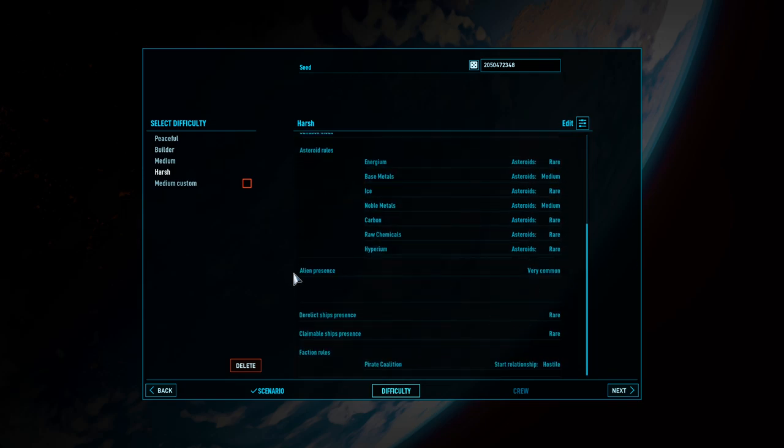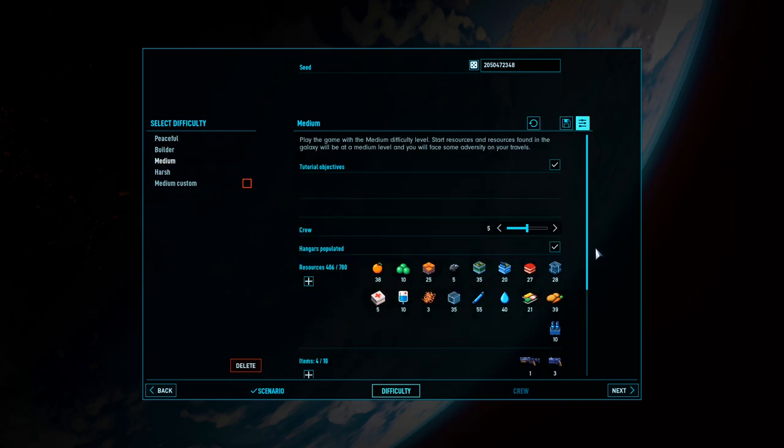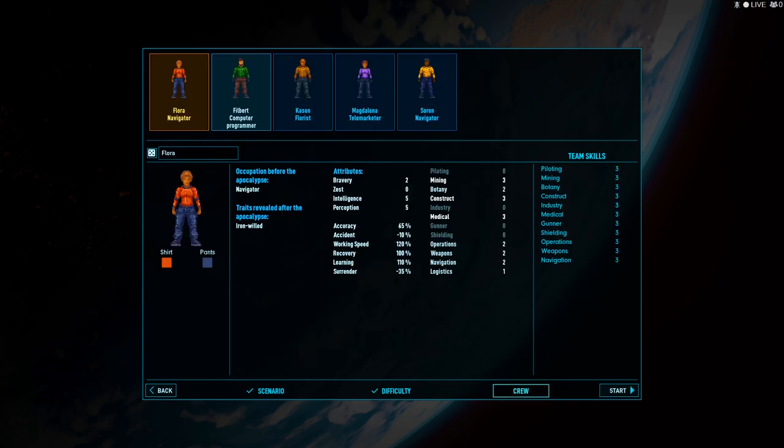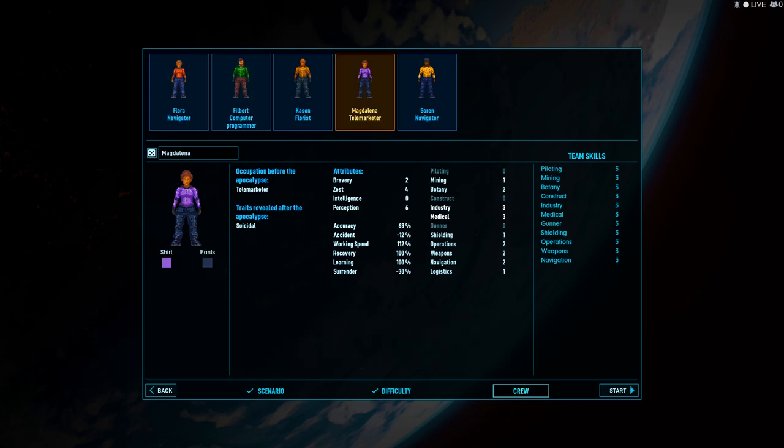You can look through everything and see what you're going to get, and you can also edit all of these values — so you can say, maybe we want a big old crew here. From there, it's just a simple matter of picking your crew. This crew looks pretty good. You can see what they used to be before the apocalypse: a telemarketer, a couple of navigators, a computer programmer, and a florist — very useful. Over here, I can see my team skills, and this tells me the top level of skill in each category. This team looks really awesome because I've got everything covered to a level of 3.